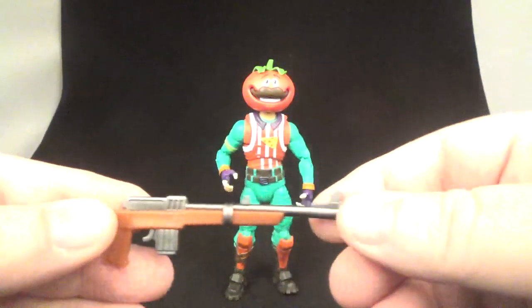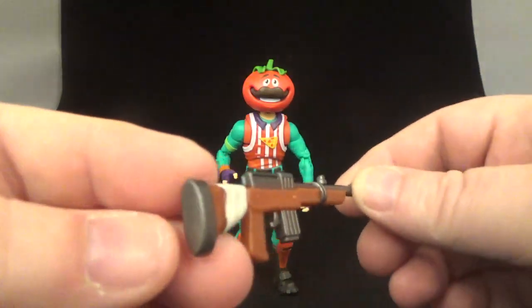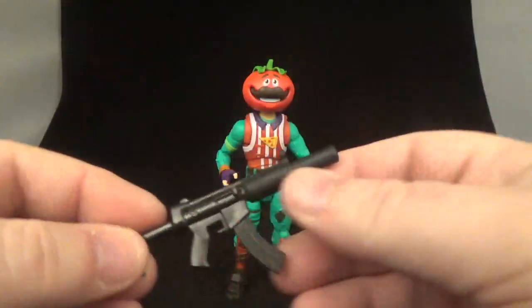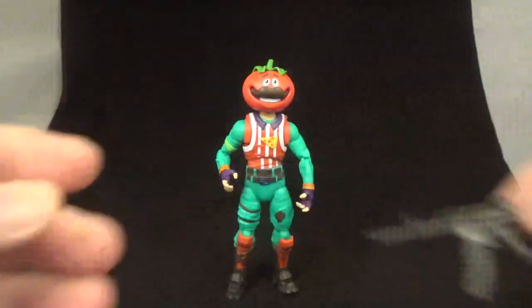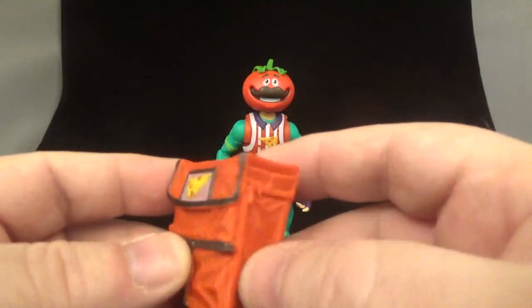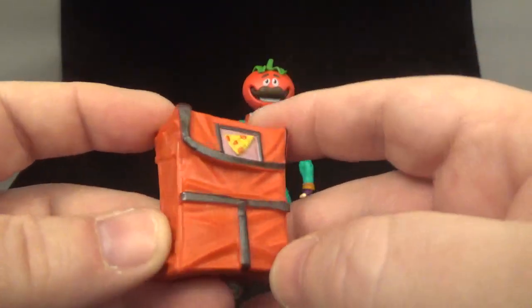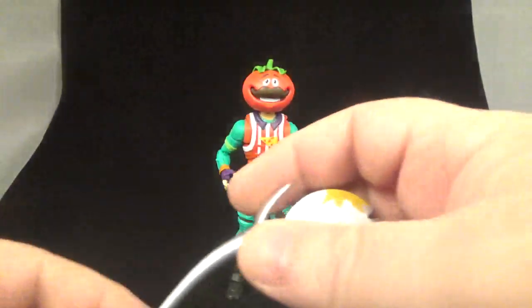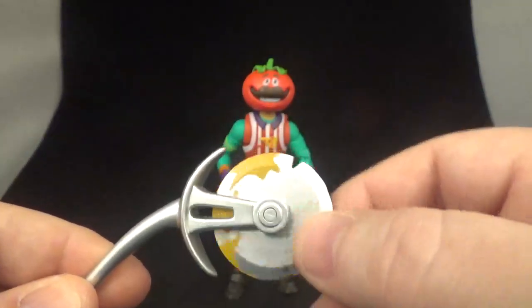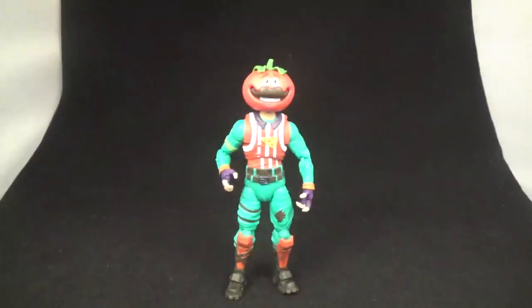He comes with two guns — very nicely done. Got some gunmetal paint, the clip, and a little band around there that's also painted. Pretty cool. He also comes with another weapon that doesn't have any paint, just some nice detail sculpting — a machine gun kind of thing. He comes with his backpack, or 'back bling,' as it's called — a little pizza thing for his back. Nicely sliced pizza, painted with some nice details. And he comes with a pizza slicer — a really nice long one, nicely painted silver with what looks like cheese. It does spin. So yeah, he comes with a lot of accessories and that's really neat.